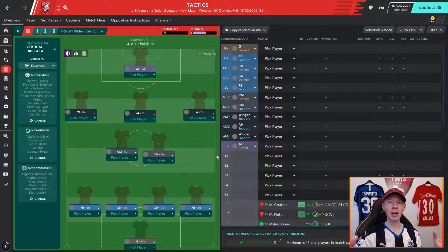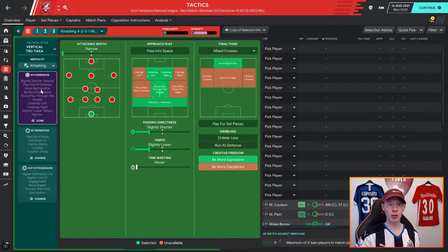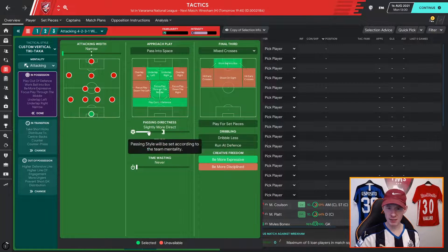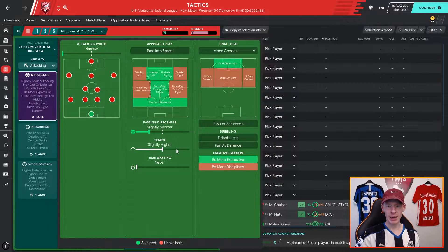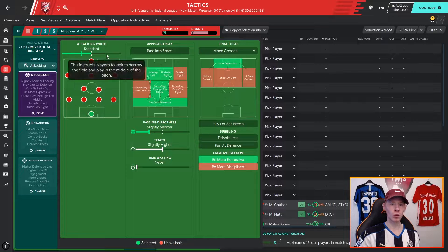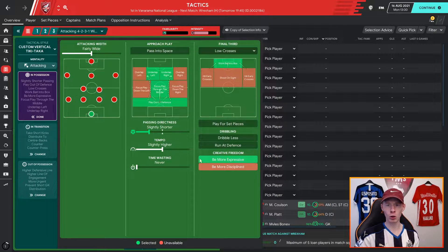I want to go with an attacking mentality, so we'll set that straight away. I also want a slightly short passing style and slightly higher tempo to get the ball moving around. In terms of width, I'd like a fairly wide width because we want to stretch the pitch, but not too wide. I want to hit low crosses — I always find higher crosses tend to get cleared out, while low crosses can create problems.